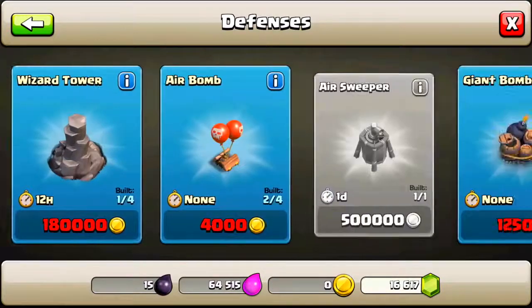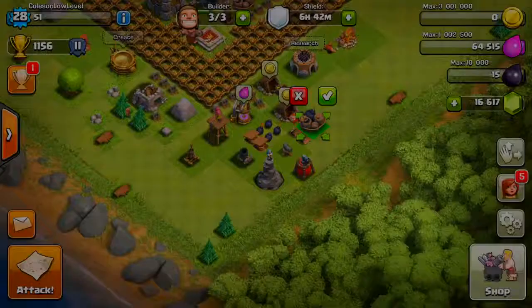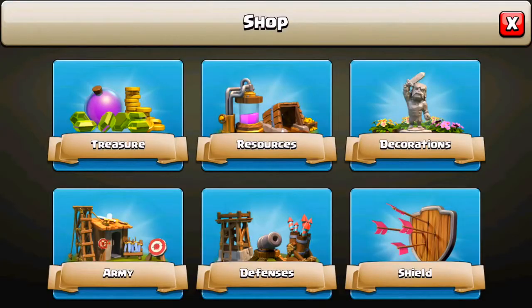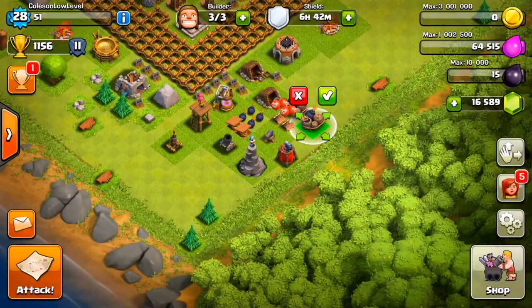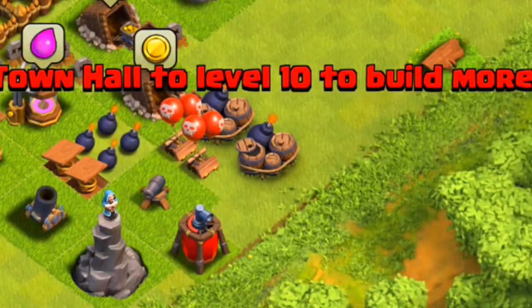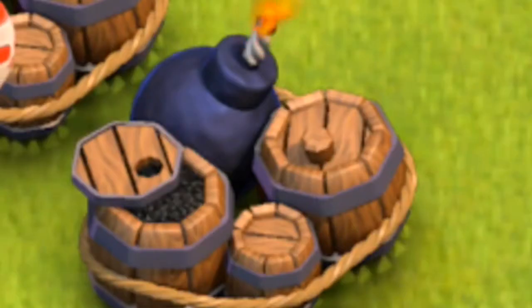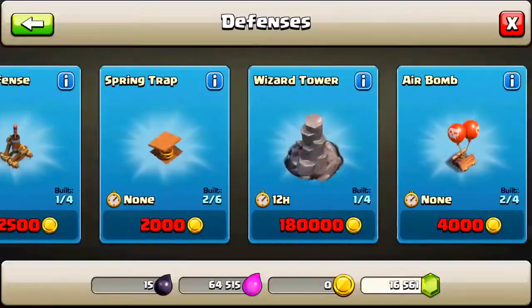Let's go ahead and get a little bit more. We have a giant bomb and Tesla left. I love you, giant bomb. We were doing multiple giant bombs — there we go. You thought I forgot about you? I didn't forget, I love you. And we got all our hidden Teslas.